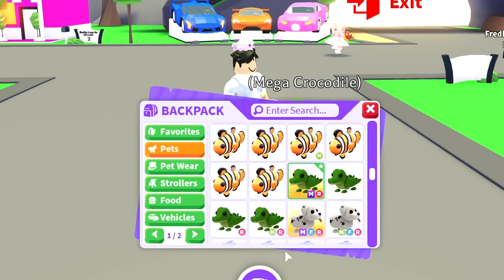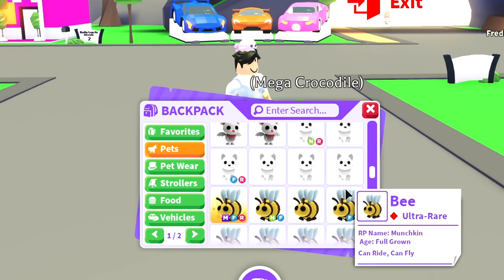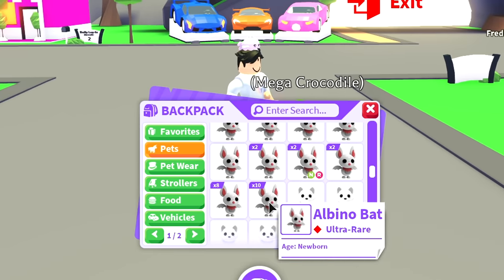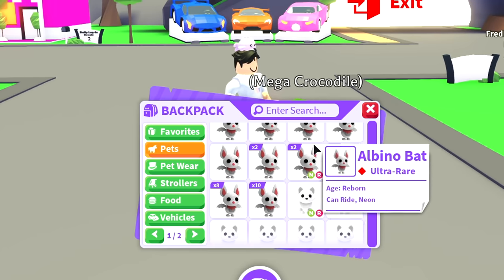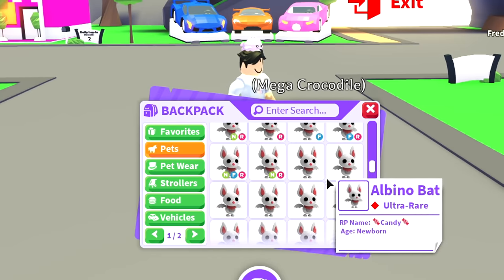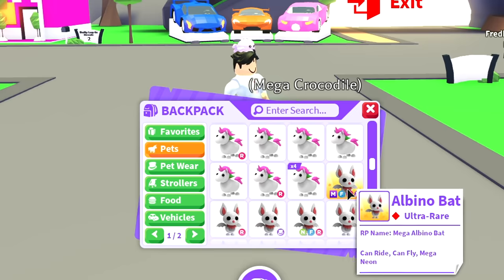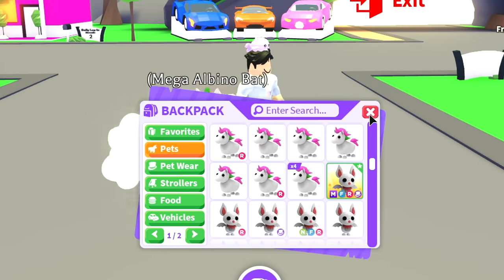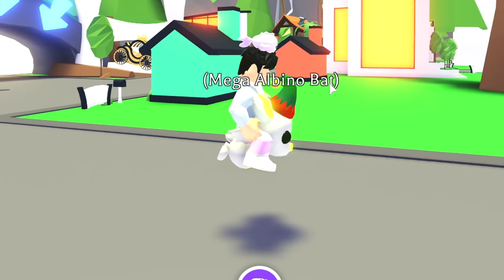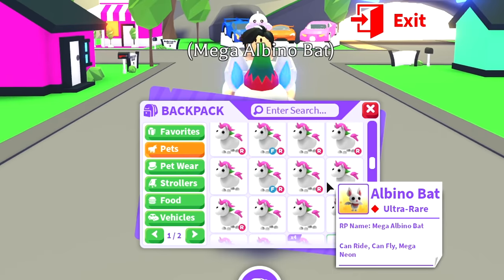Going up, I have a mega bee. I don't have an arctic fox yet but I'm working on making a mega arctic fox. Then I have a lot of albino bats — 10, 8, 2, 2, then singles, then a bunch of neons. Finally, we have the mega albino bat, which is one of my favorite pets — it even has a little elf hat. It's like a special little albino elf, I love it.